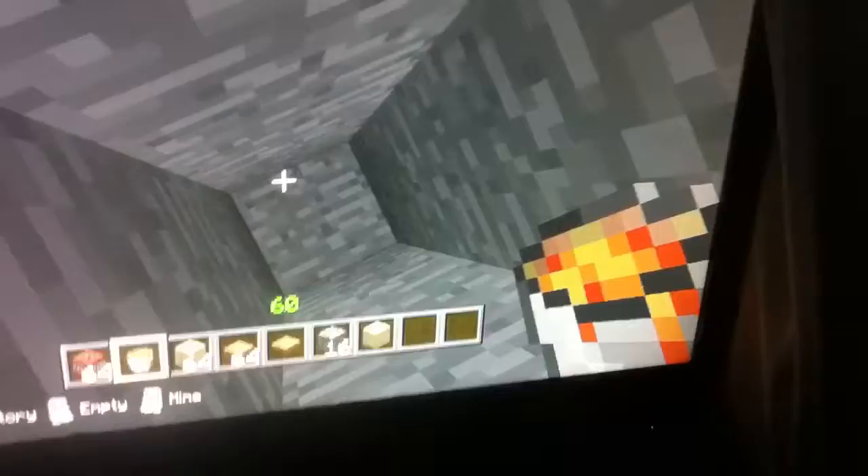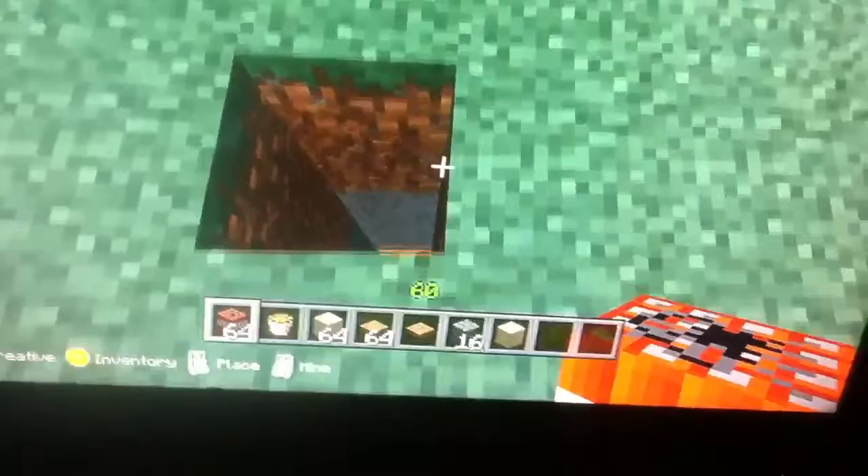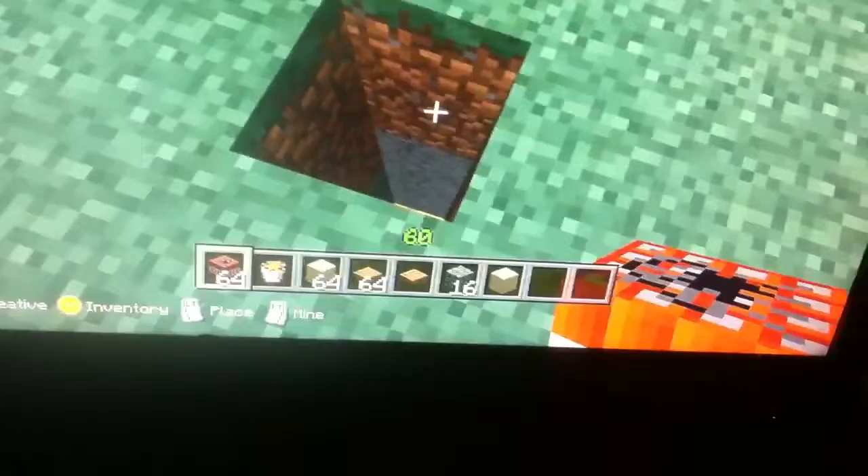Then you're just gonna dig a few blocks deep, place some lava, go back up, cover this low place with some TNT — just really just one block beneath the top like that — and now some sand.